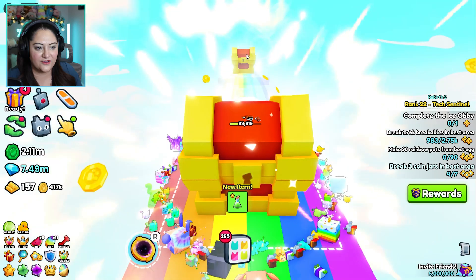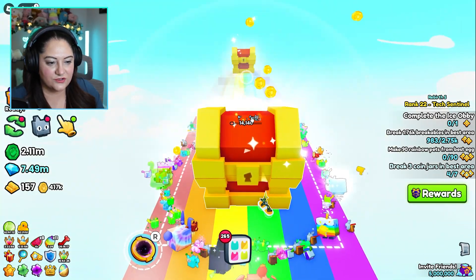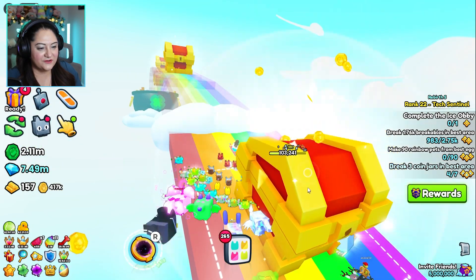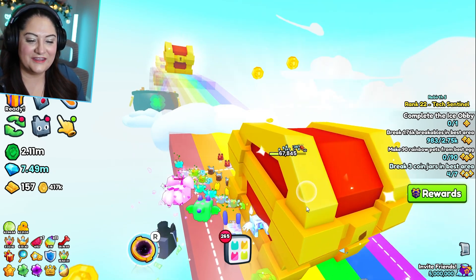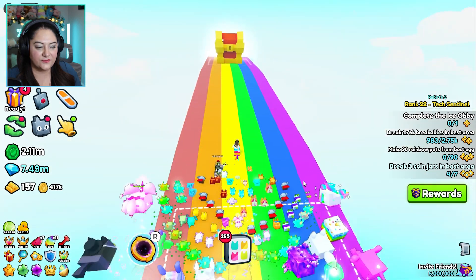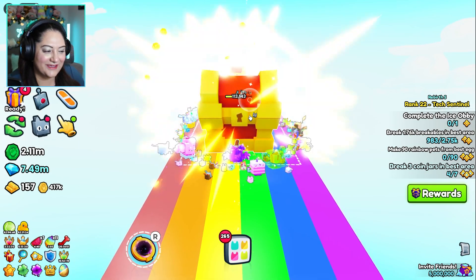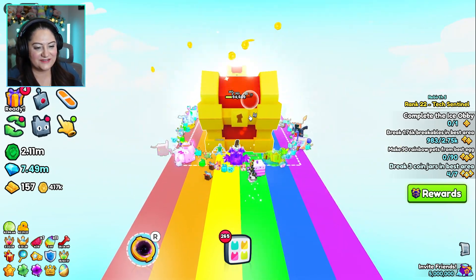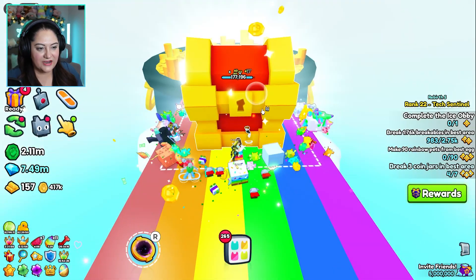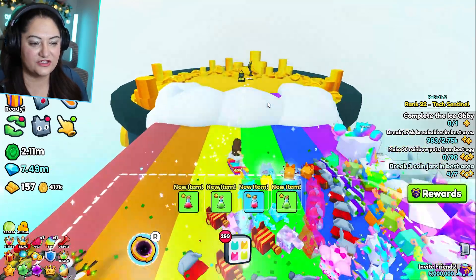Up the Rainbow Road again and time to break some more chests. We're getting all these items right now. I wonder if I can start breaking that chest while my pets are breaking this — I don't think I can. That would be super cool though. I see the pot of gold is at the end. I just want to quote that old cereal commercial — oh, my lucky charms! Oh my goodness. We're so close. Time to break another chest and then we are in the lucky charm pot.